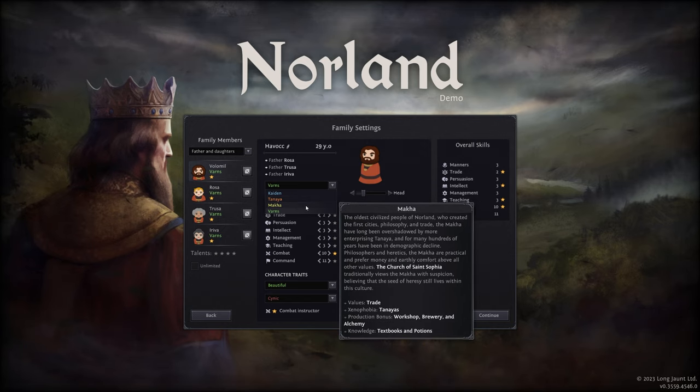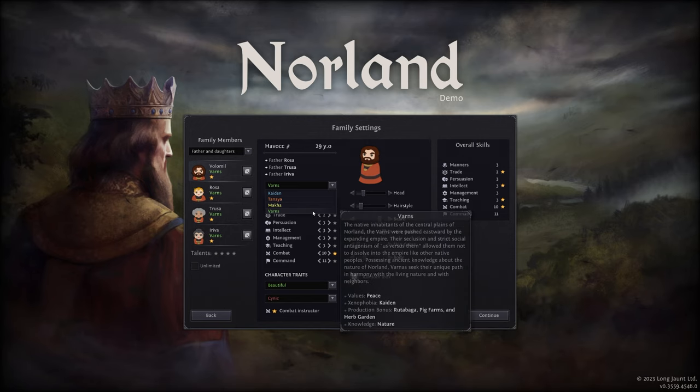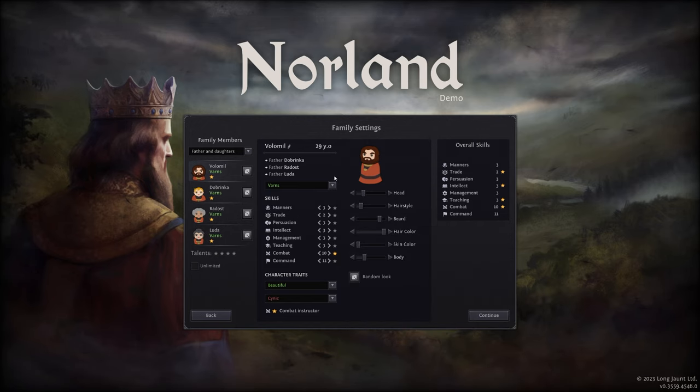We're going to go with the Maka — the oldest civilized people in Norland, who created the first cities. The Church of Saint Sophia traditionally views the Maka with suspicion, believing that the seed of heresy still lives within their culture. That's fine. The reason why I really like the Maka is because we get a bonus production to workshops, breweries, and alchemy, and we value trade — that's what we really want to focus on.